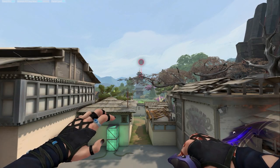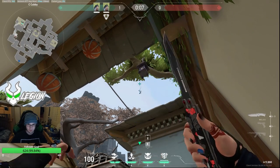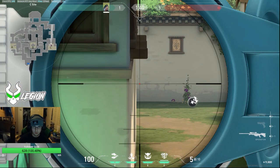Let's start off with attack. This first lineup is easily my favorite. You run up to this corner and line up the tip of these arrows at the bottom right corner of the fourth box to the right. Throw your orb normally. It scans all angles peeking long and is especially useful for clearing out snipers.